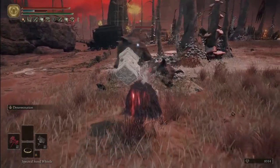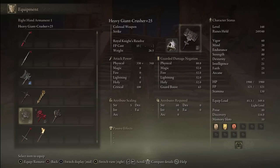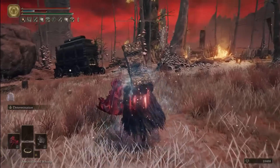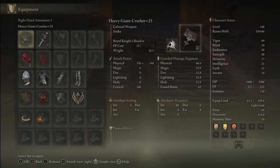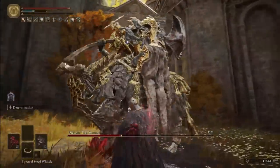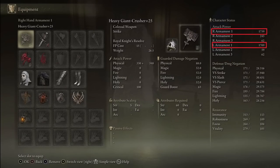Now let's get into the fun part — the meat of the build — our colossal hammers. The best hammer with the highest damage of them all is the Giant Crusher, which can easily achieve S scaling in strength when fully upgraded with the heavy affinity. Unfortunately you can only find a single one in the game, but we are also going to dual wield it with the Prelate's Infernal Crozier, which possesses very similar final attack power despite only having A scaling instead of S. You can't go wrong when power stancing these hammers — our final attack rating is close to 1800 with both hammers when buffed to the max.